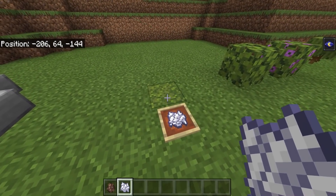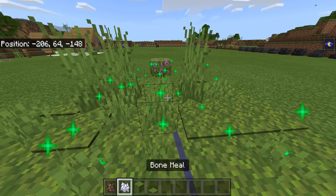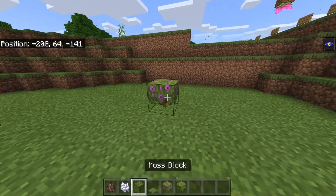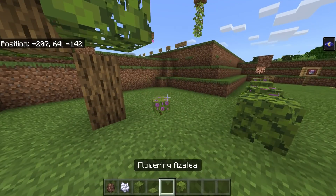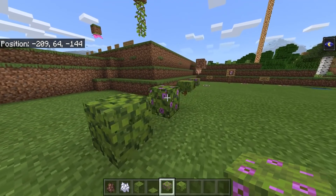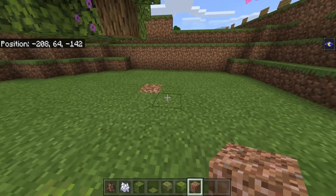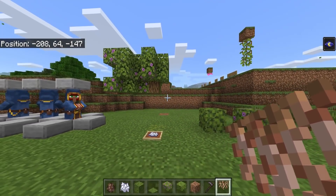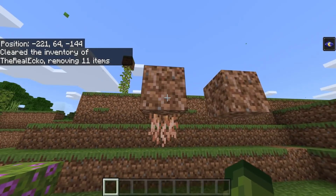Once you've got the moss block from a wandering trader, bone mealing it can produce moss carpet — just a decorative item — as well as flowering azalea and regular azalea. These when bone mealed will grow azalea trees, which gives you the leaves. There seems to be a bug where bone mealing produces flowering azalea in a case where it shouldn't. I'll have to test this after the video — I think we may have just found a bug.